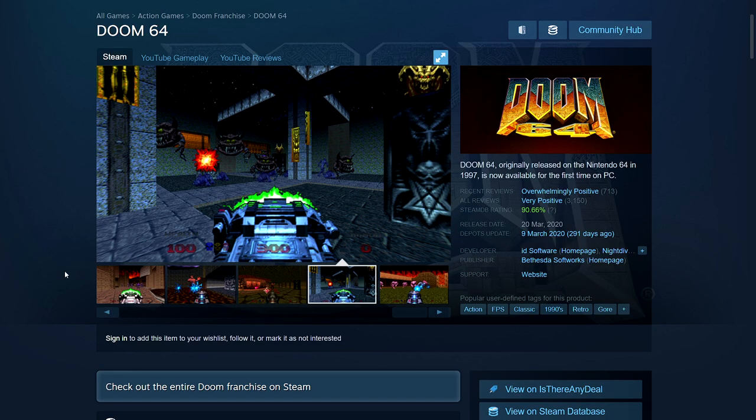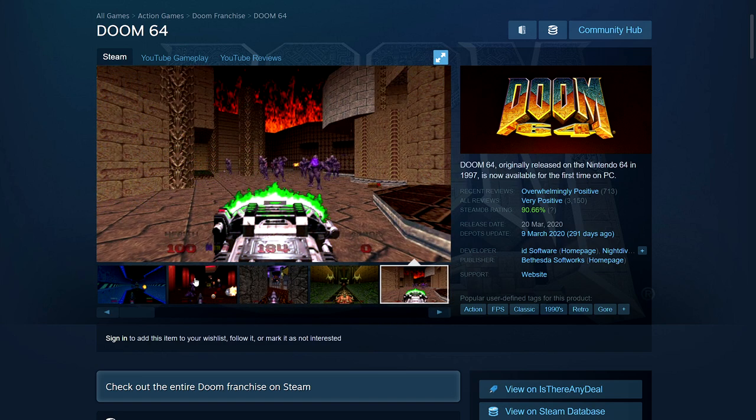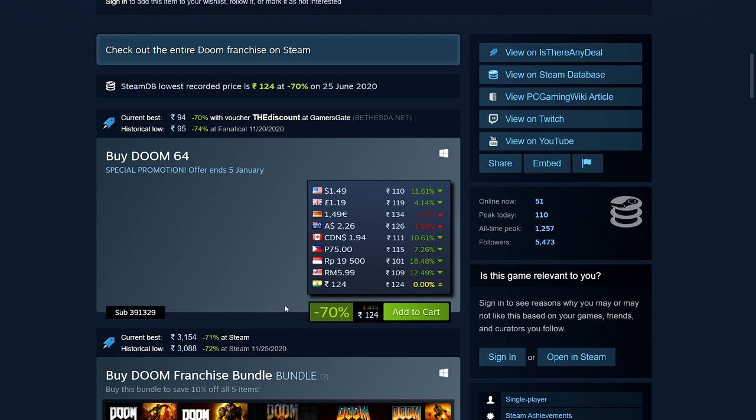Next is Doom 64 — the classic game that was released alongside Doom Eternal, made to work with modern systems. If you're a fan of old boomer shooter or retro FPS games, you can't get more retro than this. It's 70% off: $1.24, £1.19, €1.49, $2.26 Australian dollars, and $1.94 Canadian dollars.